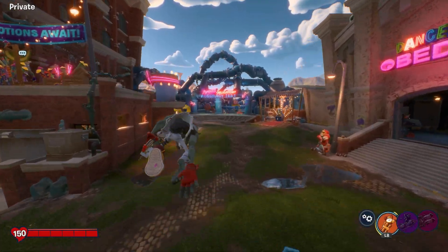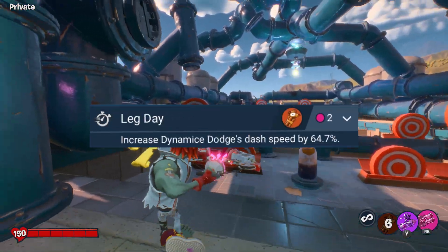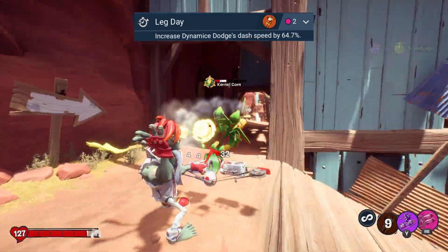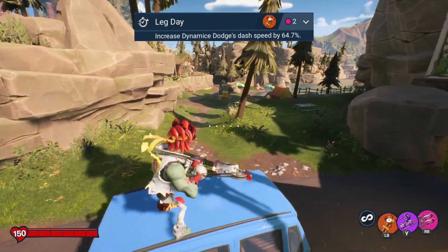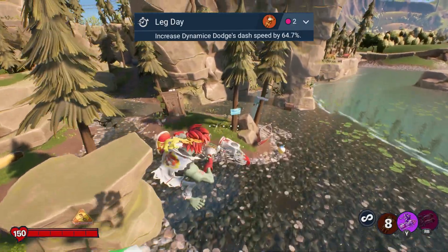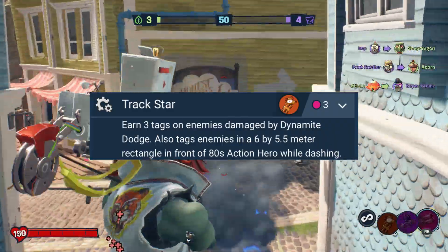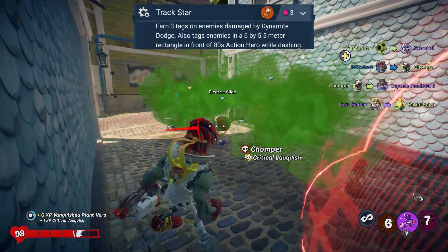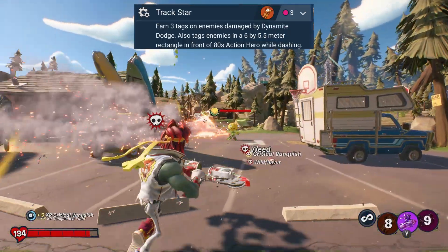Next up we have the stability upgrades, starting with Dynamite Dodge. First is Leg Day, which makes the mobility of this ability way better — it lets you go further than before. I run this on almost every Aedes build I have because it's genuinely great for getting in or out of fights. Highly recommend it. As for Trackstar, the other upgrade, it guarantees tags on enemies near or hit by Dynamite Dodge. It's pretty interesting, but not really worth running unless you use Camp Missile a ton.